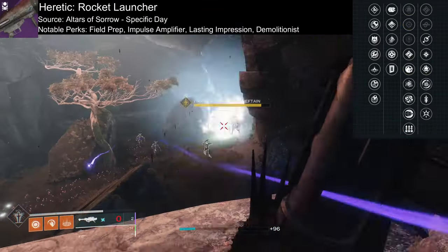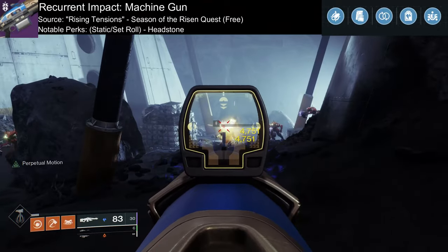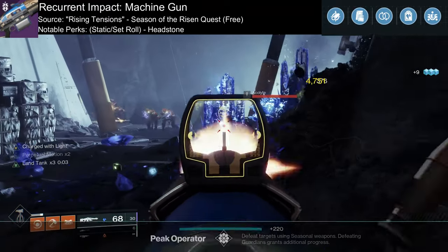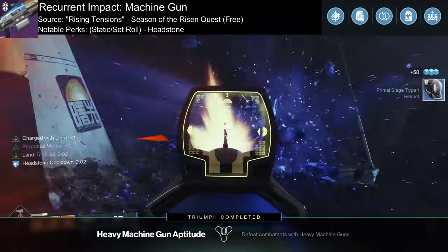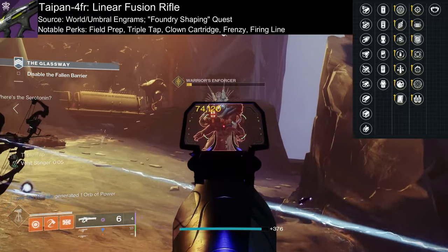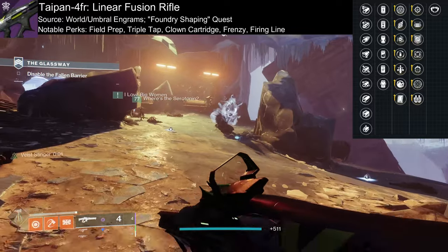If you want to maximize rocket damage, Heretic has you covered with Field Prep and Lasting Impression. With the focus on add clear, the machine gun Recurrent Impact's static roll of Headstone with the Origin Trait Land Tank will help freeze your targets, explode, and keep you alive in battle. And lastly, Taipan-4FR, one of the best linear fusion rifles in the game you can easily craft and obtain, ready to melt bosses with Triple Tap and Firing Line.